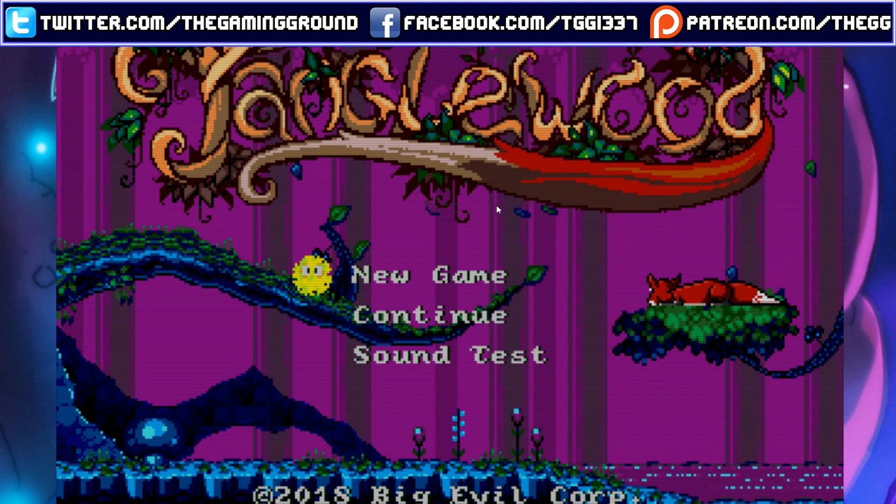In my opinion, Tanglewood is like a mix of Sonic the Hedgehog, The Lion King, Another World and Abe's Odyssey. Anyways, I think you get the idea, so let's jump straight into the game.